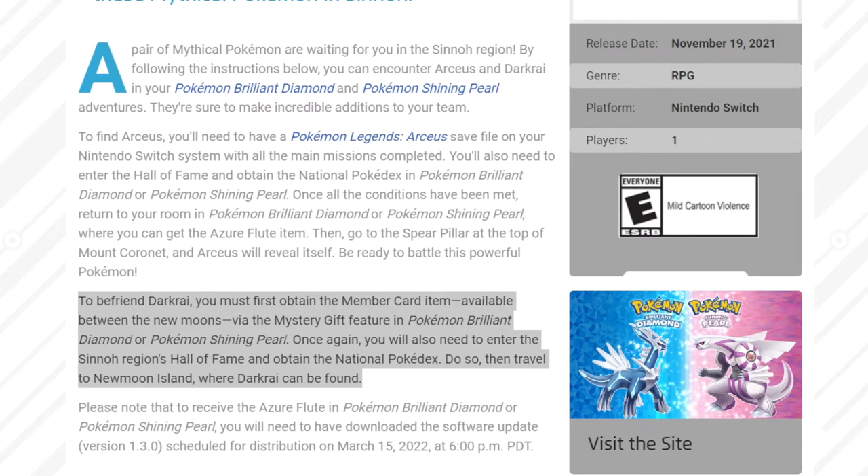To befriend Darkrai, you must first attain the Member Card item, and that's what I'm gonna be showing you how to get in today's video. Available between the new moons via the Mystery Gift feature in Pokemon Brilliant Diamond or Pokemon Shiny Pearl. You will also need to enter the Sinnoh region's Hall of Fame, basically completing the game and beating the Elite Four, and attain the National Pokedex. Do so, then travel to New Moon Island where Darkrai can be found.